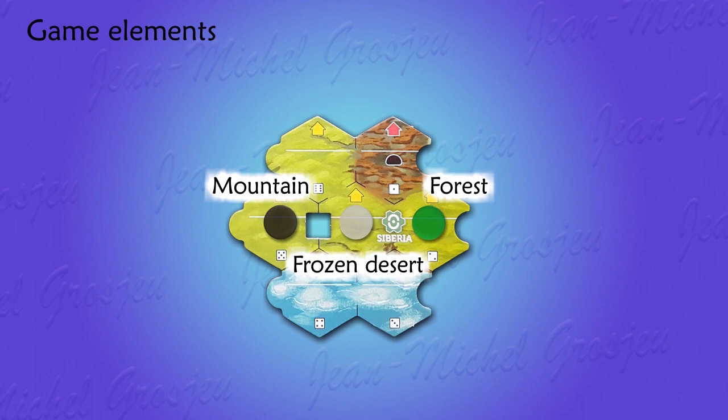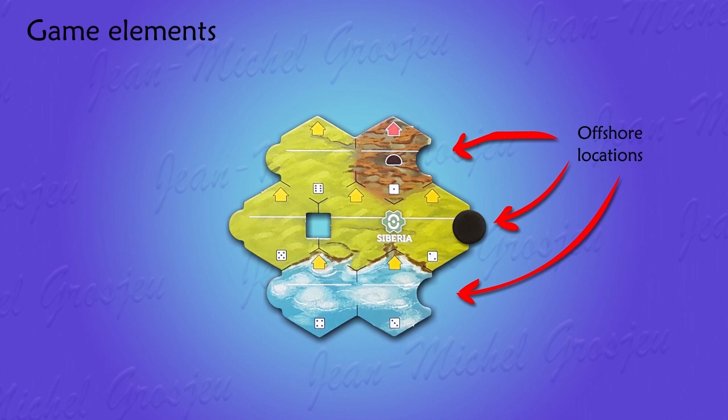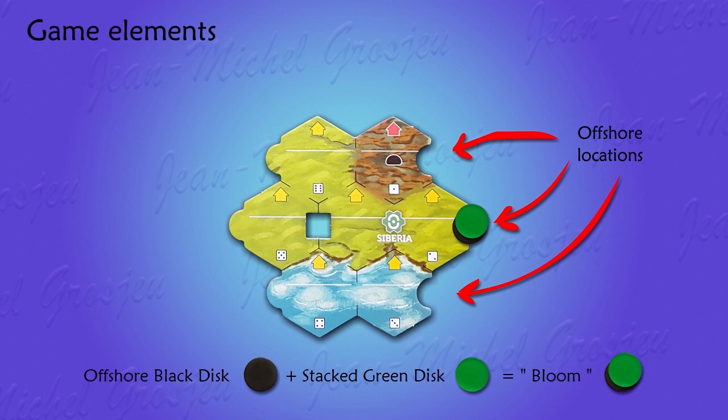Nothing can live in the deep ocean, but on the east coast of each craton there are three available positions called offshore locations. Each can house a black disc representing underwater deposits. On top of this black disc, you can stack a green disc which turns the offshore location into a kind of coral reef, a very propitious and fertile environment called bloom. An offshore location cannot contain a white disc nor a green disc on its own, only a black disc or a green disc on top of a black disc.